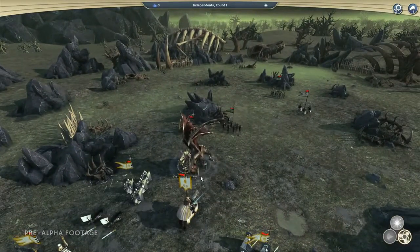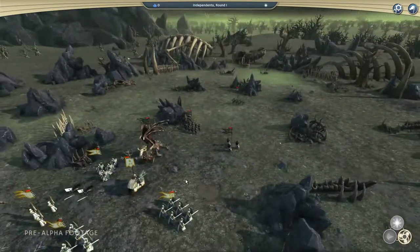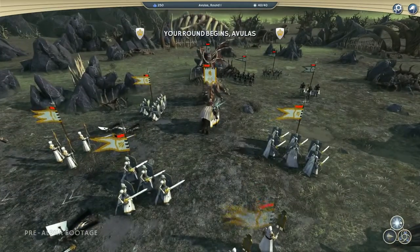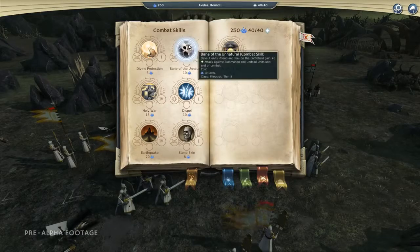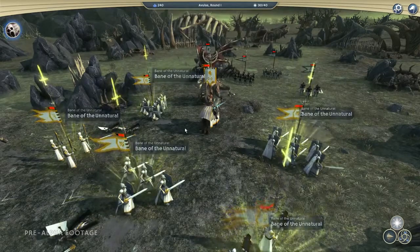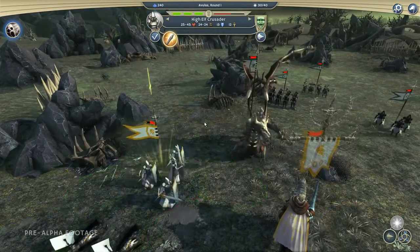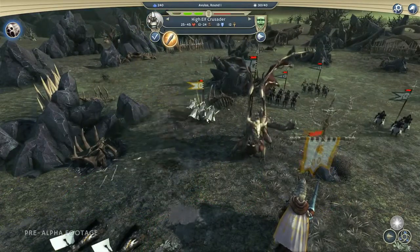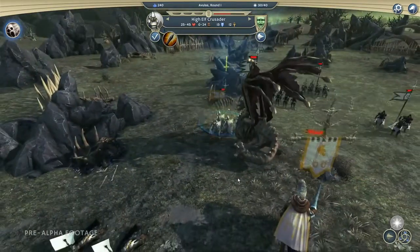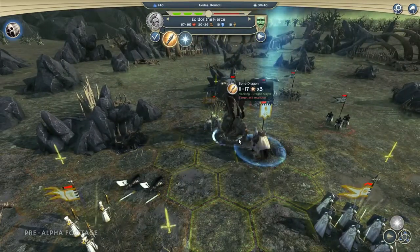The other guys are coming in to follow up behind the evil minions. As theocrats, we obviously have a lot of powers to use against the undead and evil things. The first thing we're going to try is casting the spell Bane of the Unnatural. This spell will give all of our devout units — which is most of the theocrat's units — a damage bonus against the undead, i.e. this big scary dragon. The first thing we want to do is flank him, so we move around behind him and try to backstab him.